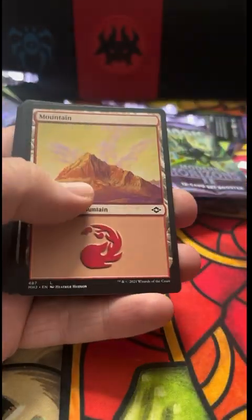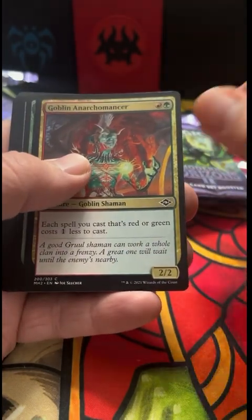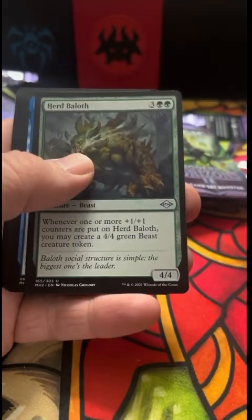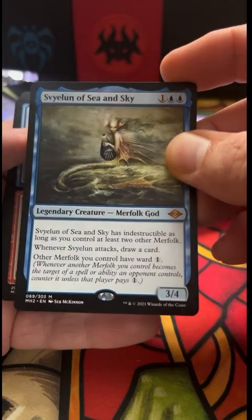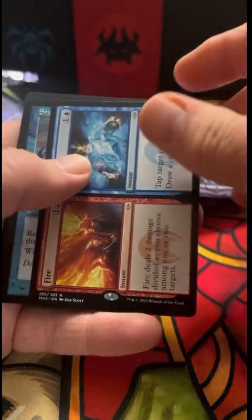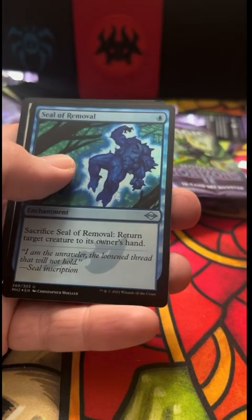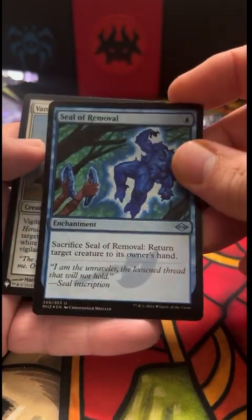That looks painful. A mountain, Rift Sower, Slagwood Bridge. Abundant Harvest. Herd Bailoff. Sea and Sky, Merfolk God — pretty neat. And a Fire and Ice — always a good one, another great card from Extended, and not so bad here in Modern too. Step Through. And wait — another foil Seal of Removal? No kidding, wow, that's pretty cool. And Vanguard of Brimaz — of course, this was a great old cat soldier. Heroic — still a good one if you ask me.